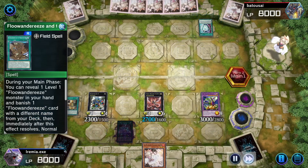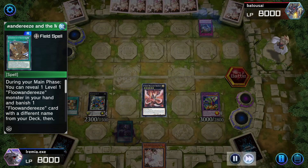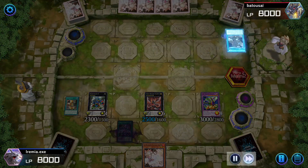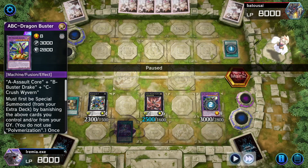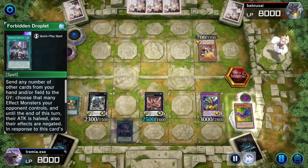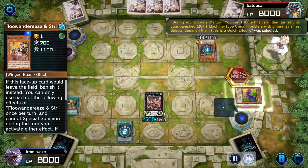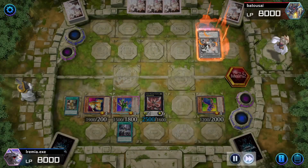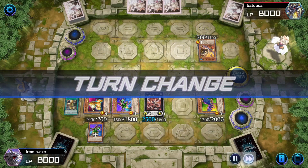We are up against Fluanderies, which is not what I think Kenshin would play, but that's okay. They Evenly Matched, and then we have Infinity to negate it. When they play their field spell, I'm going to go ahead and Banish it with our Dragon Buster, because we don't want them to have any extra normal summons. We can negate their first normal summon with our Droplet, and then bounce our ABC and re-summon all of our ABC monsters from the Banish Zone, which is really good. That stopped their turn.